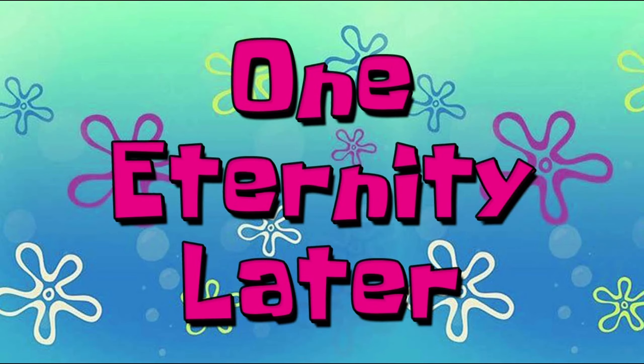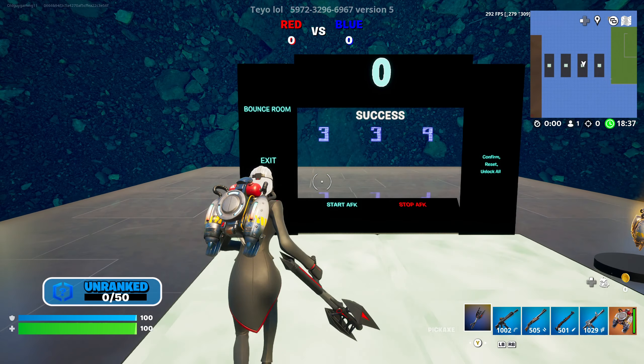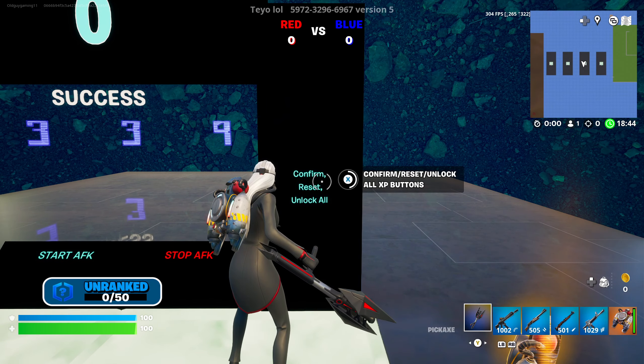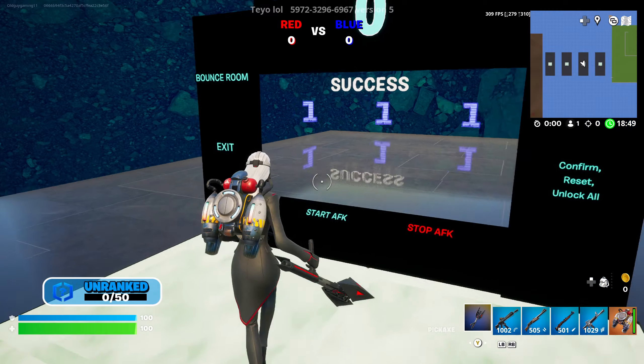One eternity later — the timer is at zero. Go ahead and enter the code. The numbers you're going to want to enter are three three nine. Once you get those entered go ahead and press the confirm button. If you've entered it correctly it should say 'secret unlocked' above your head.